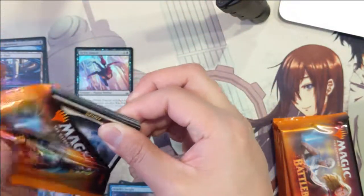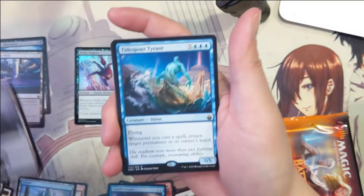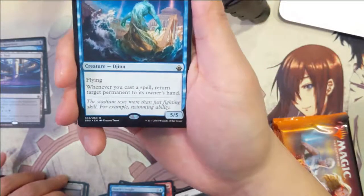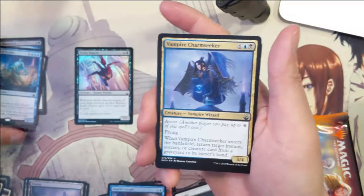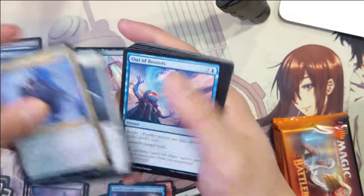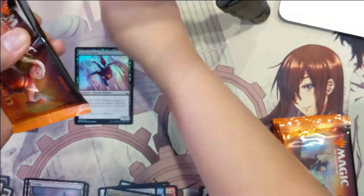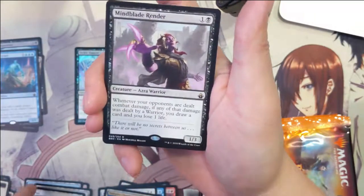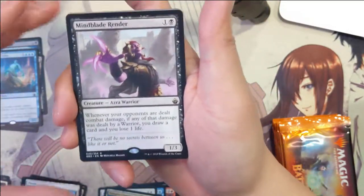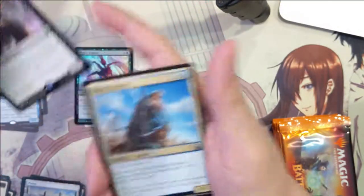That looks like it might be the most expensive rare at the moment, so we'll take it. Then we got a Tide Spout Tyrant — whenever you cast a spell, return target permanent — four, eight, five, five. And Mine Bleed Render — when your opponent is dealt combat damage by a warrior, you draw one card and lose one life.